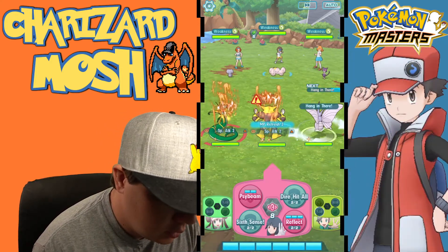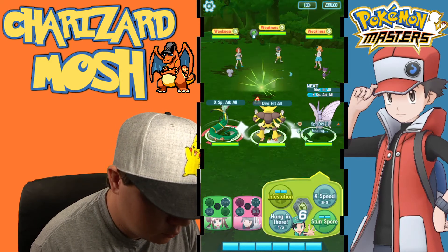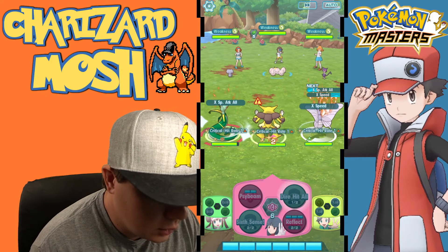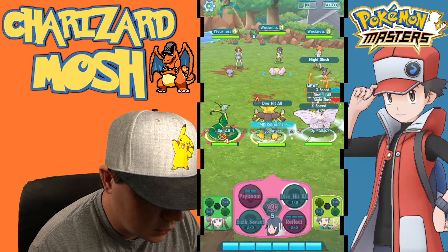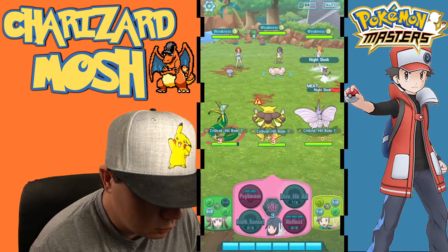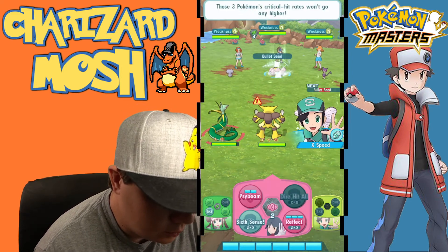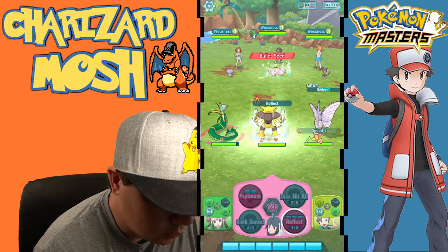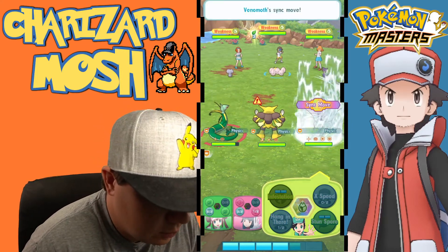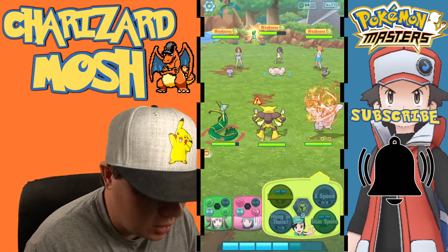Let's go ahead and use Hang In There, then X-Speed twice. We're really increasing that critical hit rate right now, which is awesome and very useful. We'll go ahead and use Reflect, then use Venomoth's Sync Move to see how much damage it does now that it's powered up. It did a decent amount of damage.